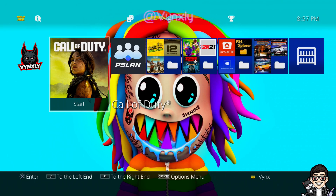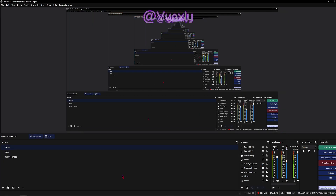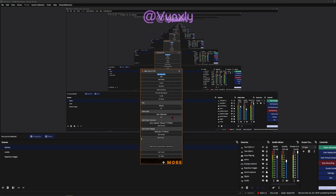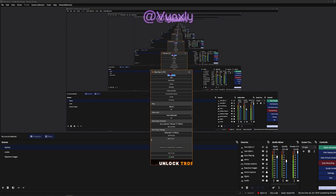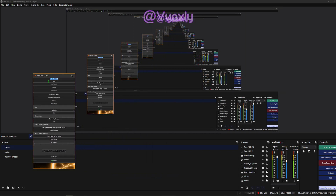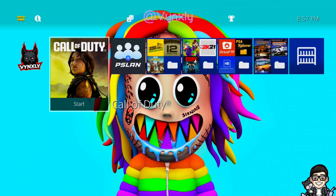Now you can go ahead and open up this tool. It's going to ask you for a key — don't worry about it, just keep it as it is and press enter. That'll bring you to what you're looking for. Now load up the game.